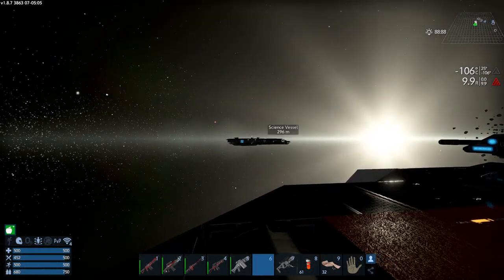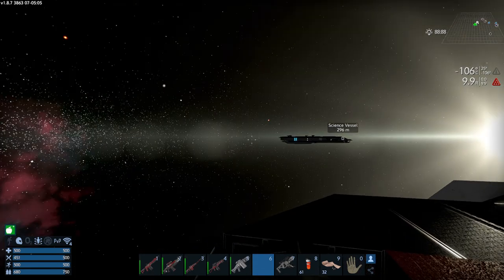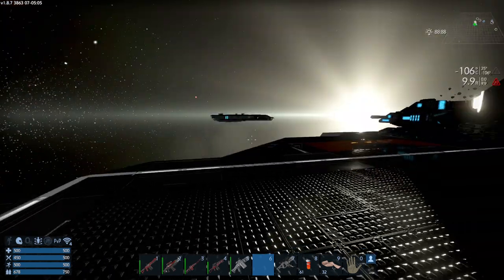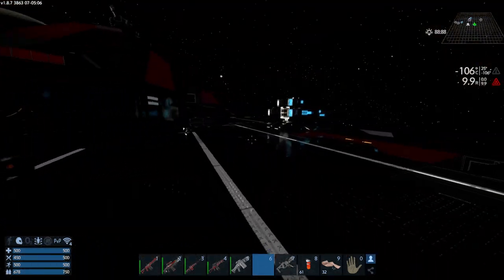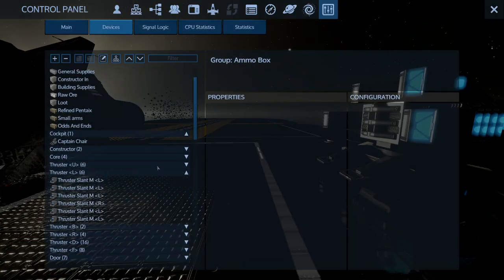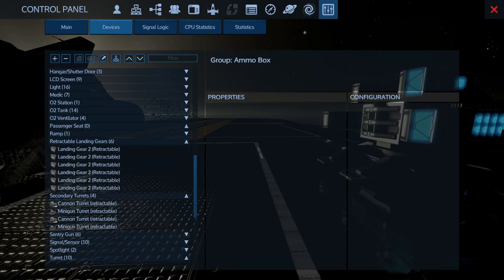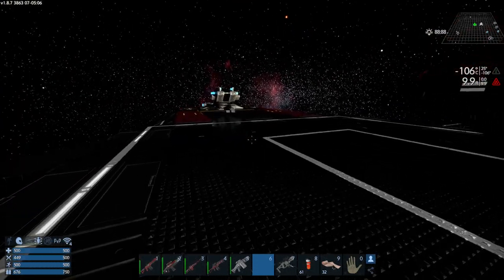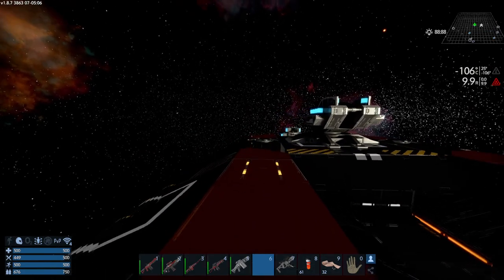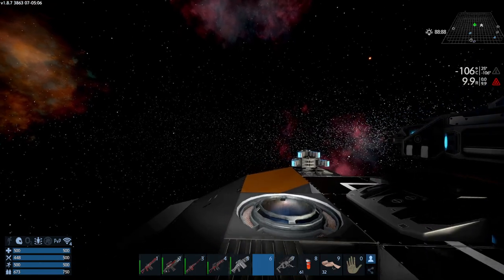On the horizon there we've got the science vessel, which is the ship belonging to the Xerox Ambassador. The reason I've moved away is because one of the key things we're going to need to do is make sure that the new ship can dock with this ship. To that end, I've retracted the secondary turrets on the top so that we've got a nice clear landing deck.